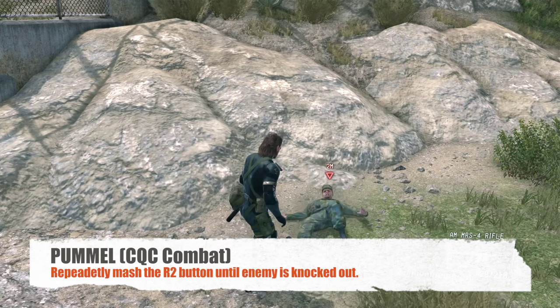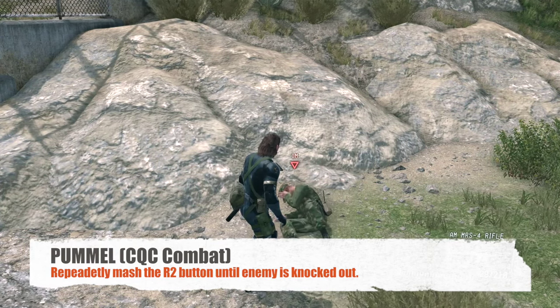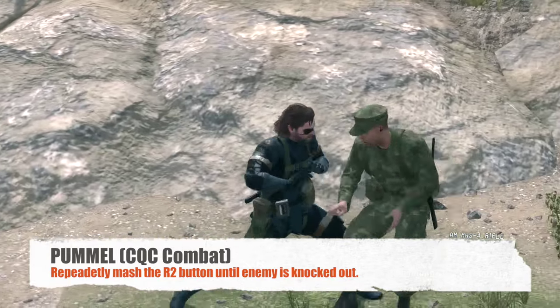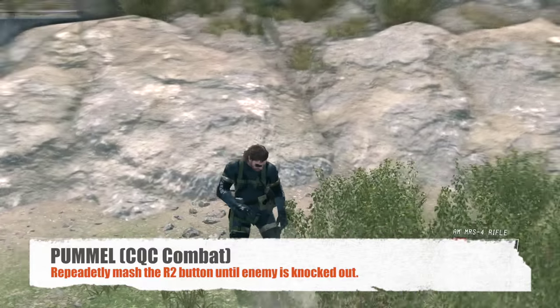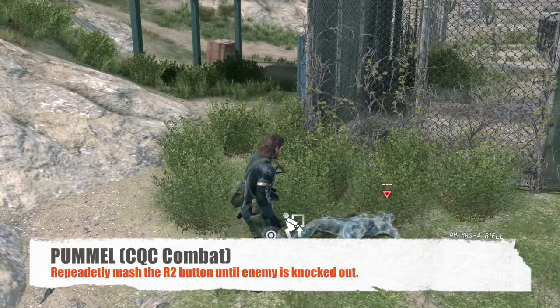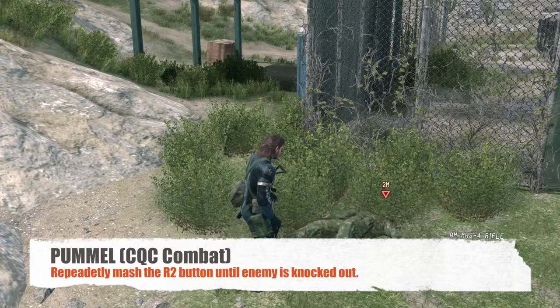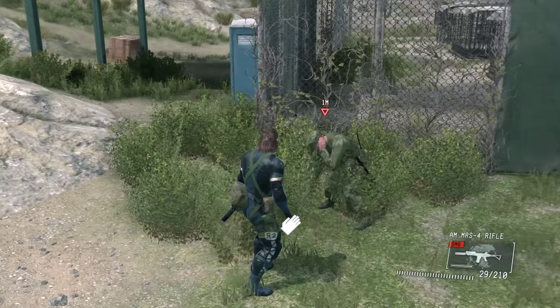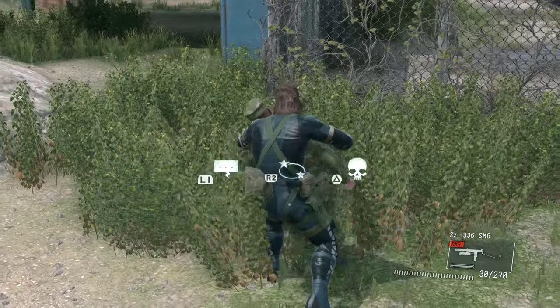Pummeling works with the sequential pressing of the R2 button. It hits the person five times in a row and the person gets knocked out — it's a beautiful and quick animation. Of course, you can kick the guy, wake him up, and do it all over again. This is a great way to learn this game — just grab one guy and harass him. Knock him out, wake him up, re-grab him, restrain him, hold him up, and do everything that you please.